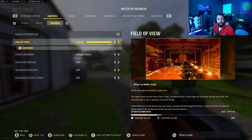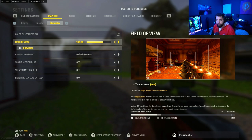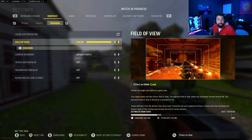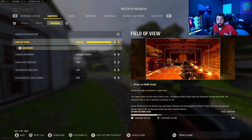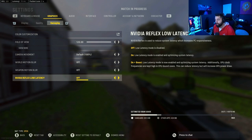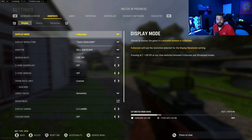Field of view I have on 120. I like my game to feel super fast. For extremely competitive players or those grinding ranked, you should probably put this around 100 — most pros will be between 90 and 105. I play on 120 because that's what I use in Warzone and I don't find it gives me much of a disadvantage. Low latency mode on. Weapon motion blur, world motion blur — turn all three of those off.